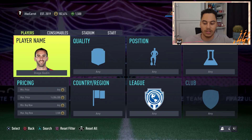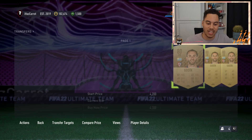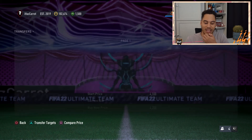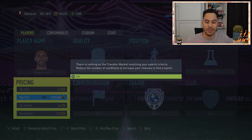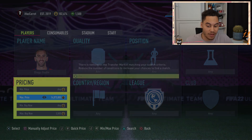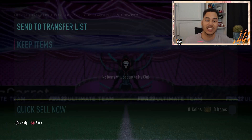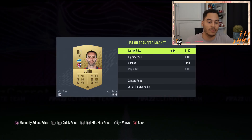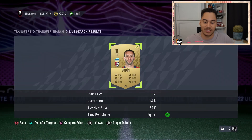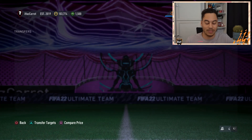Moving on to the next player - Godin, also from Uruguay. Around the same price, going for about 4,300-4,400 coins. A lot of cards are getting listed up. We'll call 4k the sell price just to make sure he sells quickly. Here we go - 600 coins, nearly min price! That would have been like a 3,500 coin profit. We picked up a card for 3,500 though, listed for 4k - another quick 3k. One more Godin - 850 coins for Godin on a snipe there!